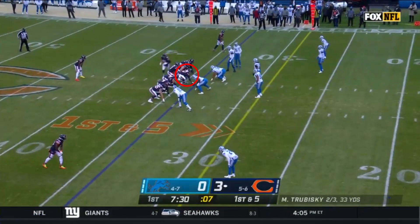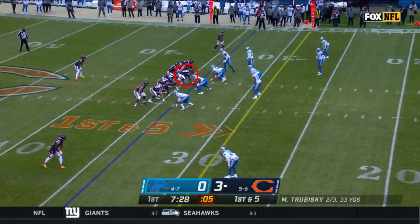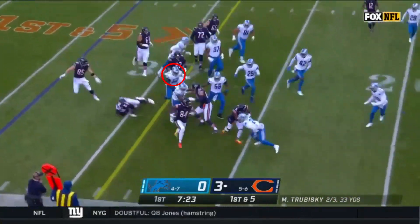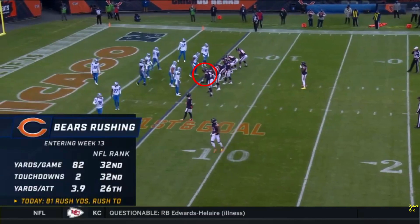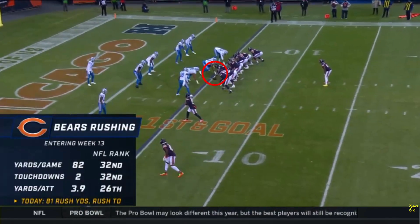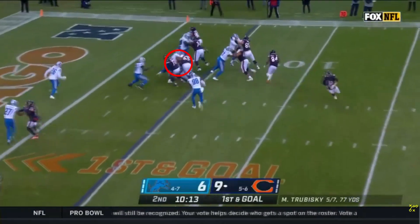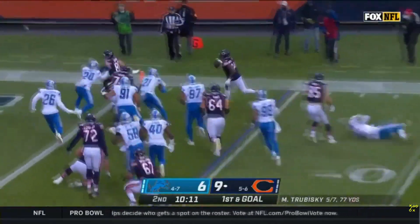As a center facing 4-3 defenses, he's going to be asked to do this a lot — block the linebacker. He doesn't just get up there; it's not a great block, but the linebacker doesn't make the play here. Talk about consistency — look at this chip block. Now we can't say for certain that he caused this touchdown, but again, he's doing his job. The linebacker was removed from the play. That's what a good offensive lineman is supposed to do.